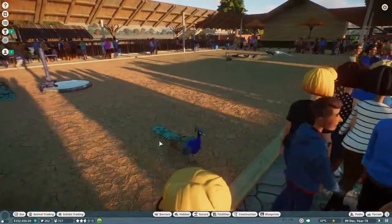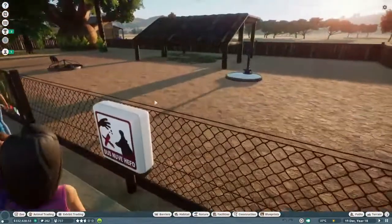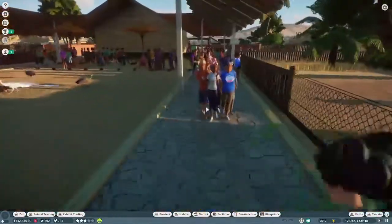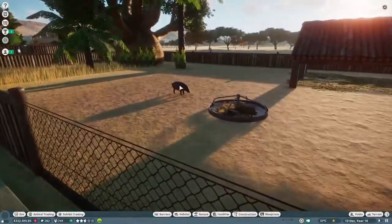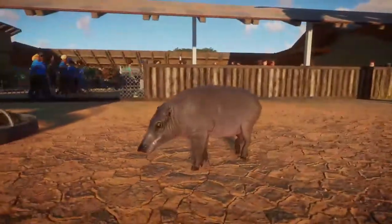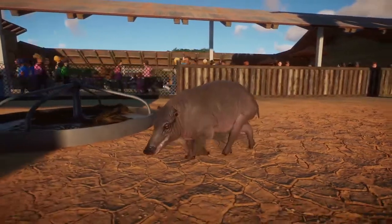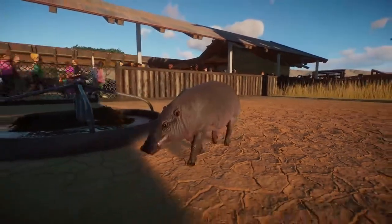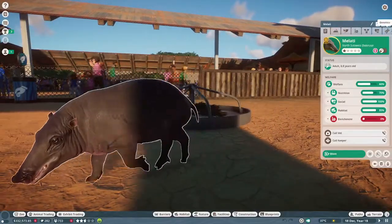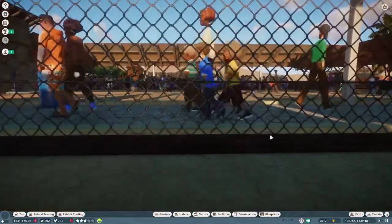Over here we have free access to the peafowls, and then over here we have the babirusas. Please do not feed. Look at that — that's a babirusa, either a female or a young one, I'm not certain which. I think I need to get a male one in here. Oh, gold medal! Nice.